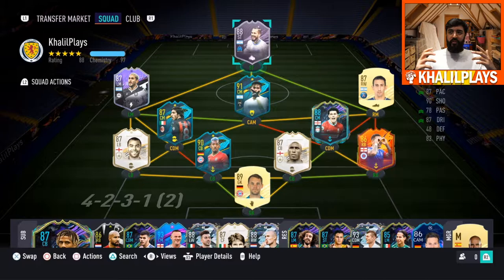This is the team that I played Dario Benedetto in. I played him at the top, in front of Dybala, Roberto Pereira — please do check out that review as well — and Angel Di Maria on the right. I didn't feel the need to move him from the striker spot, and my first impressions of this card: I absolutely love it.